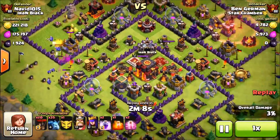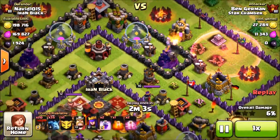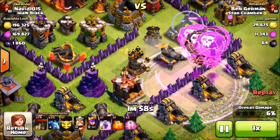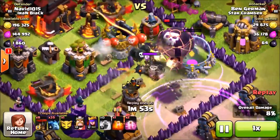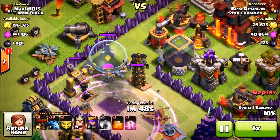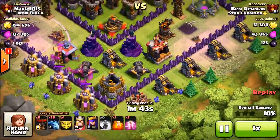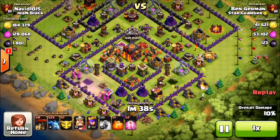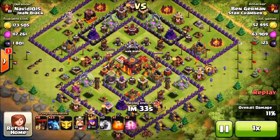We kind of overpowered that interaction. We drop the haste spell to the top right to get through that archer tower and then worry about the top defenses after dealing with the bottom air defense. We drop a rage spell and that stupid tesla pops up and distracts our balloons away from the air defense, and they get taken out by air bombs too. We drop a rage spell to the left and that actually gets the air defense with splash damage. The tesla on both sides isn't going to reach our minions, but the remaining air defense will — sitting at 10%.